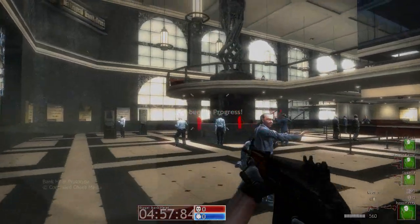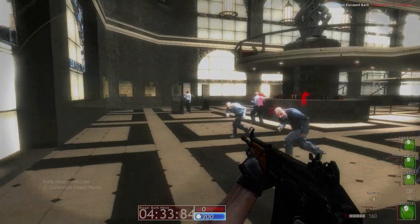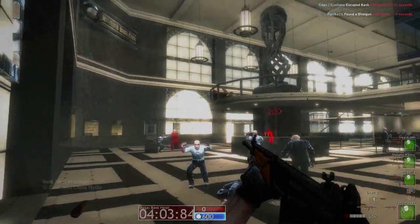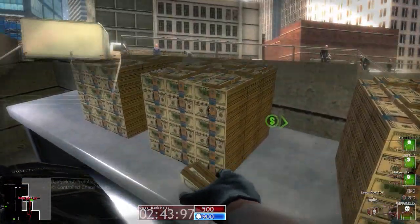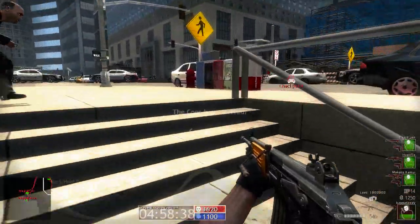Once the robbery begins, the police response clock starts counting backwards until the cops arrive on the scene. It is during this time that robber players must make a coordinated team effort inside the bank to suppress all bystanders and steal as much money as possible. Once the police clock hits zero, the shootout stage begins.